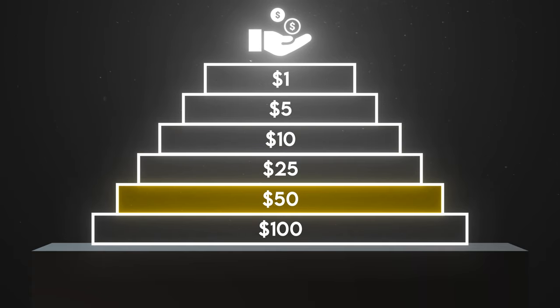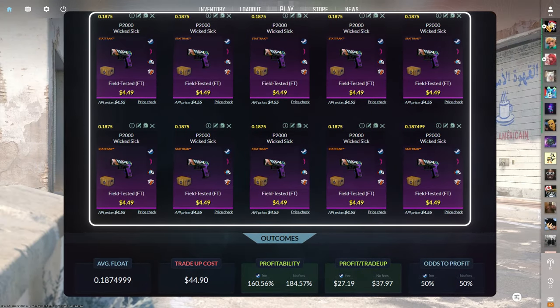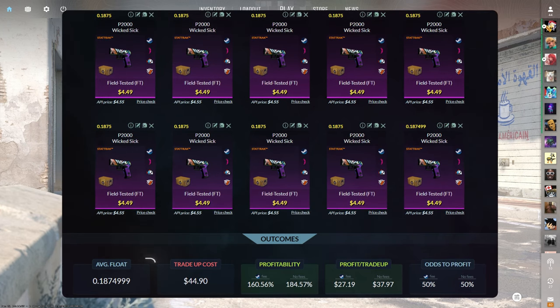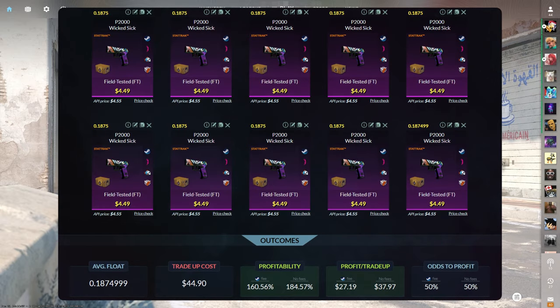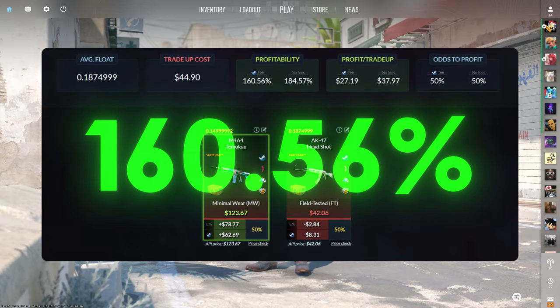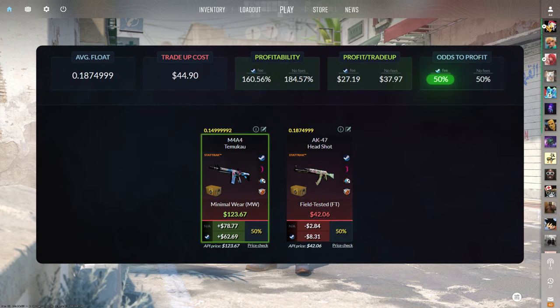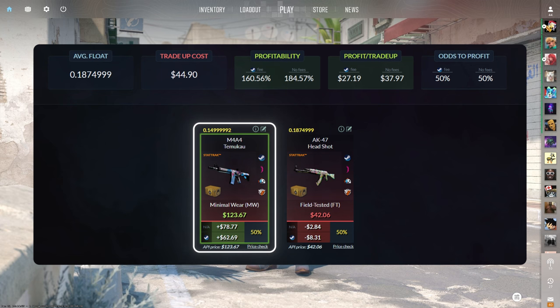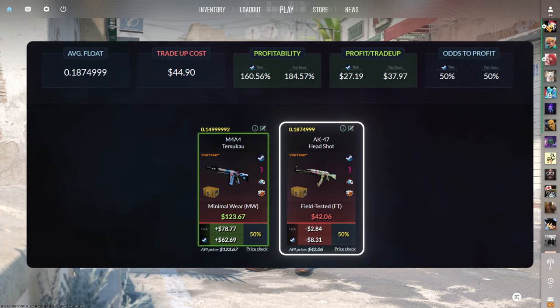Now let's move on to the $50 trade-ups. The first $50 trade-up consists of 10 StatTrak Field-Tested Classified skins from the Revolution case below a 0.1875 average float. Make sure to get each input for $4.49 or less. This trade-up costs $44.90 total and has a 160.56% profitability after Steam fees, with a 50% chance to profit each time. The M4A4 Temiu-Cow is the only profitable outcome at over $60 of profit, but the AK Headshot isn't even that bad — only losing around $8.